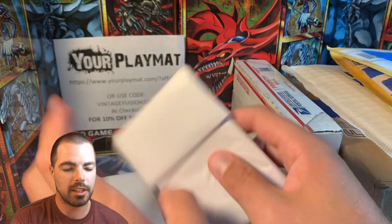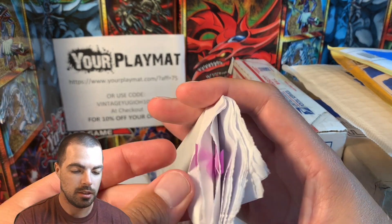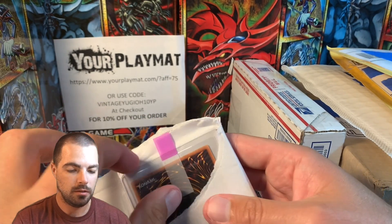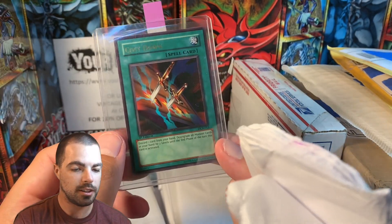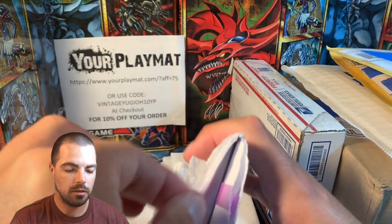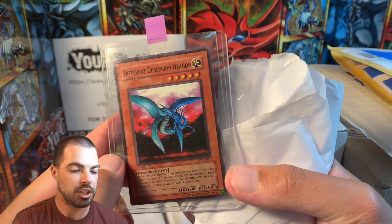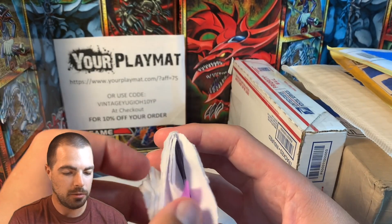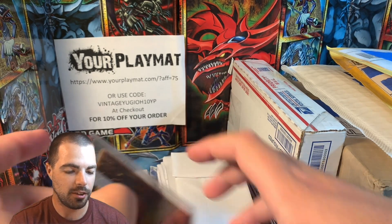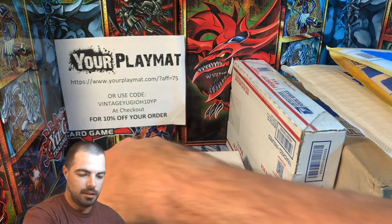A lot of Dark Crisis, Invasion of Chaos, LOD so far. Cost Down — beauty there. Different Dimension Dragon. And what do we have for the third card? I'm guessing another Dark Crisis. Yep — Blast Held by a Tribute. Cool card there.